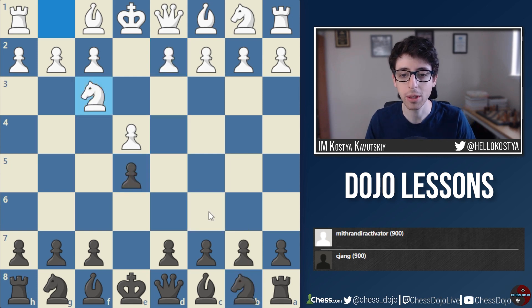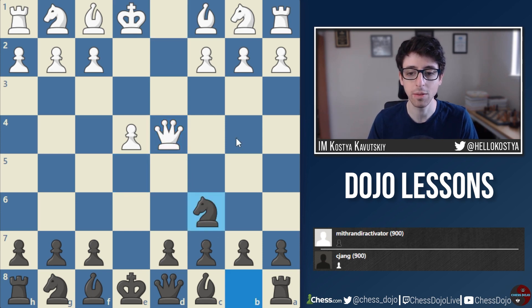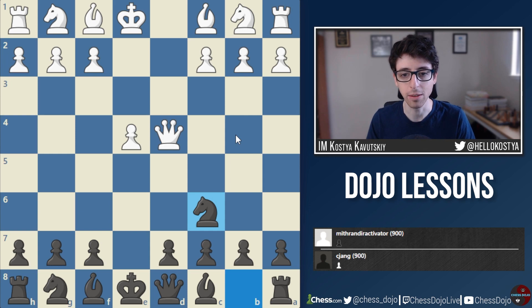White's Queen on d4 is actually quite a strong piece — very nicely active and centralized. Black doesn't have a great way to kick this Queen around, since we don't have a second Knight to jump to c6. This is why when White plays d4 on move 2, it's considered not so great. But after e takes d4, Queen takes d4 seems very similar — except here Black gets extra time to develop the Knight to c6 with tempo, and it already makes this not worth it for White.